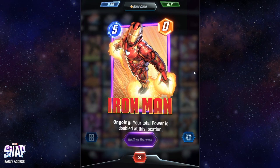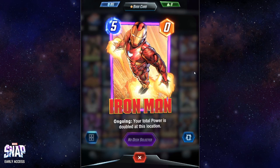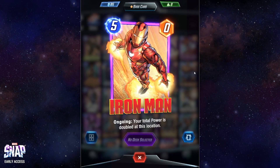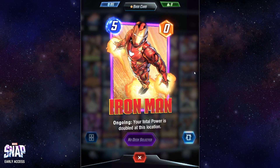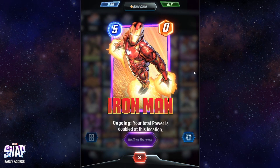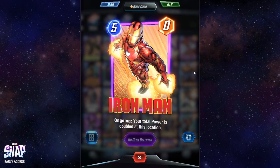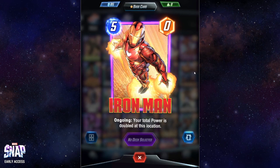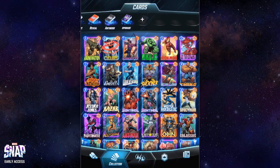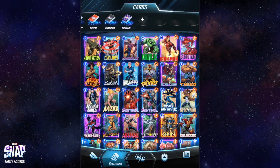Iron Man has an ongoing ability — the first card we see today with one. The ongoing ability is that your total power is doubled at this location. It relies on what other cards you have played in the same location and will boost them by doubling the total power. Make sure to play Iron Man together with other cards, ideally strong cards, to maximize the power in that location.